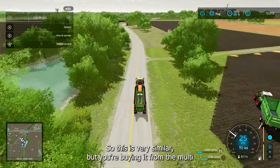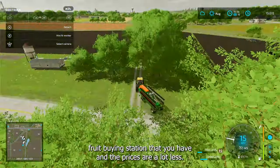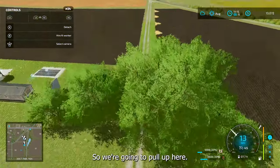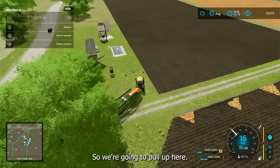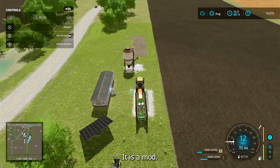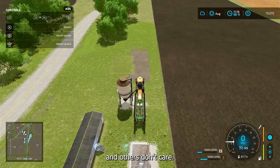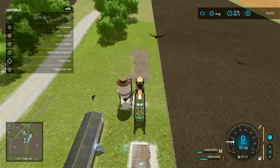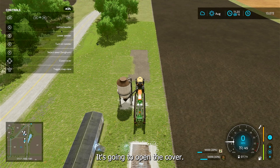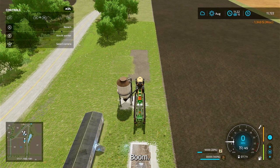This is very similar but you're buying it from the multi fruit buying station that you have, and the prices are a lot less. So we're going to pull up here — this is my multi fruit buying station, it is a mod. Some people feel like this is cheating and others don't care. Now you have to hit the open cover button — I got to open the cover — okay, now I can start filling. Boom, okay.